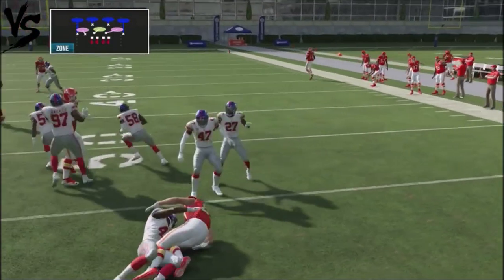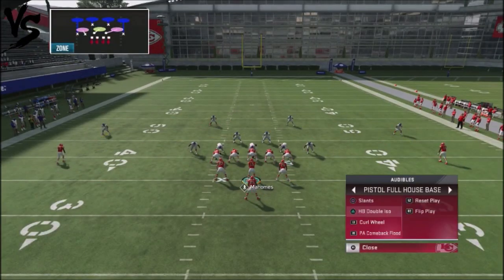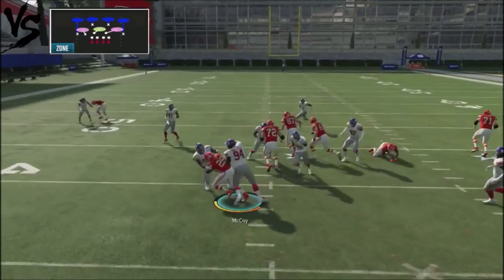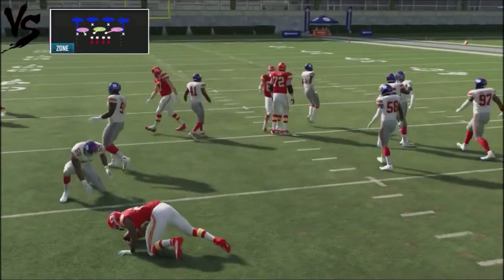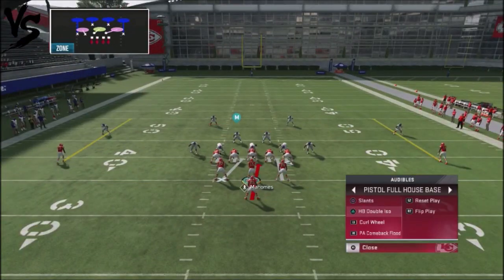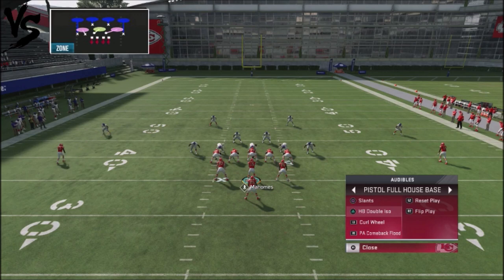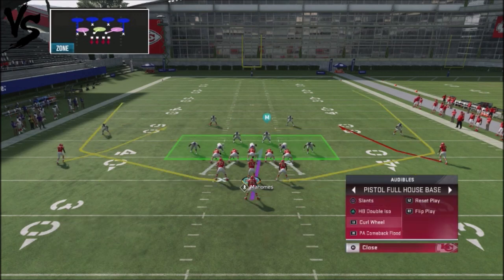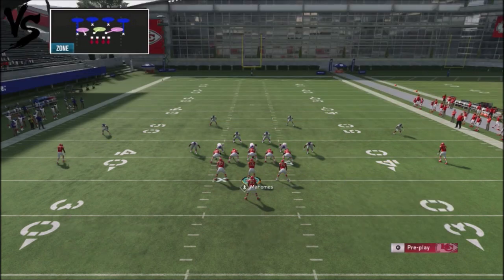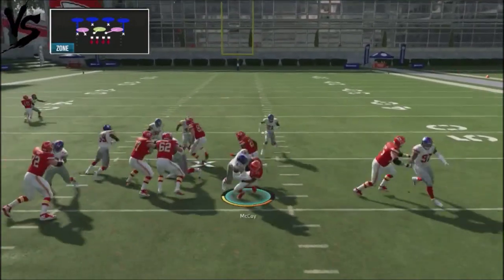This is a really good play to throw into your scheme. What I like about it too is you can jump into the double ISO run and it gets really good blocking — it will catch your opponent off guard. The only thing this formation is missing is a pitch or outside play, but between the double ISO and the Play Action Deep Comeback Flood flipped either way, you're going to have your opponent really guessing what you'll do next.